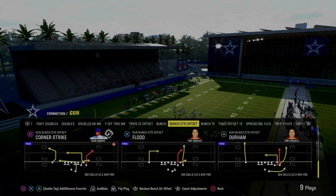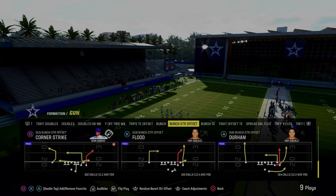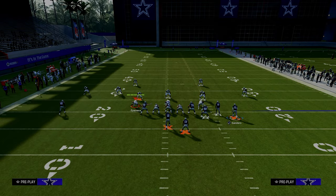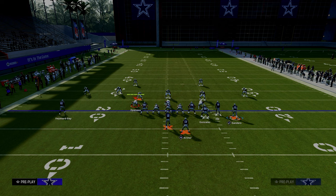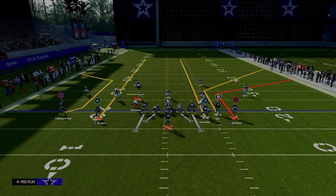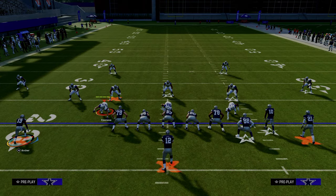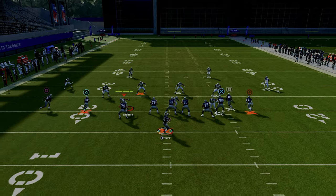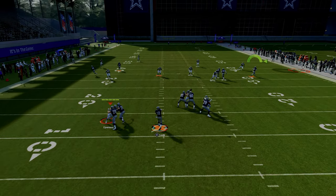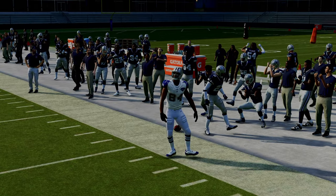The first of the five best passing plays in Madden 24 is Corner Strike out of the Gun Bunch Strong Offset formation in the New York Jets offensive playbook. We're going to put our slot receiver on a corner route, our running back on a streak and motion him outside, and then streak our tight end. If they're running cover four or cover three to the wide side of the field, this short corner is going to absolutely torch his guy and get separation against both cover four and cover three.